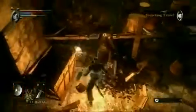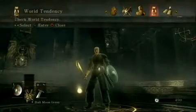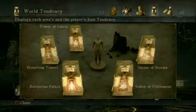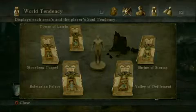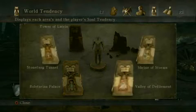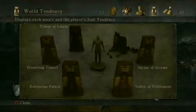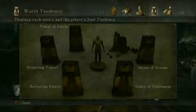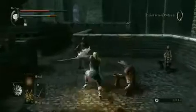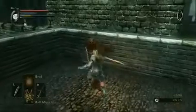Both tendencies begin as neutral, but they won't stay that way for long. To help keep track of your world and character tendency, use the Tendency tab, located in the game's main menu. The world tendency for each region is represented by its particular archstone, while your character tendency is represented by a human statue located in the center of the stones. Just remember, your world tendency in one region won't affect your tendency in another, but all of your actions will affect your character tendency.